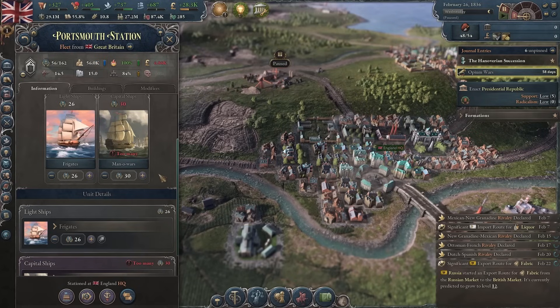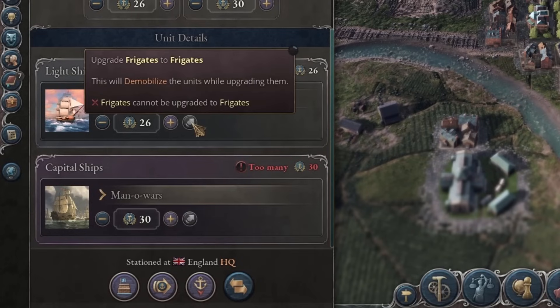As you progress, you unlock new types of ships and you will be able to easily switch over to the newer models by clicking the upgrade model for either of the two ship types.